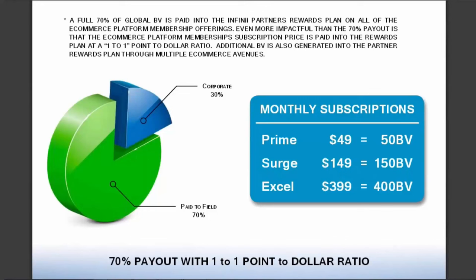As you see in the chart, we have only 30% being paid into corporate. In the normal compensation structure out there, it's a full 50% that corporate takes, and that is usually after they deduct their COGS — cost of goods. The norm on COGS runs anywhere from 10 to 20 cents deducted off of the dollar before they even split 50-50 with the field. So the average compensation plan is usually paying out right around 36 to 40 cents on the dollar.